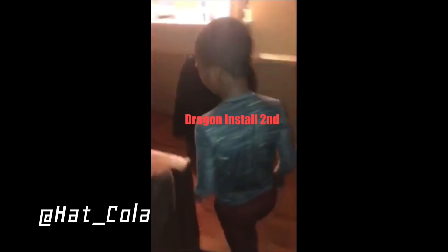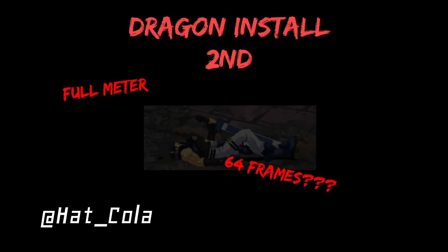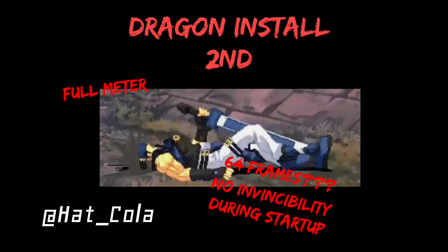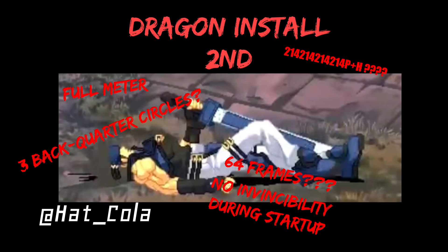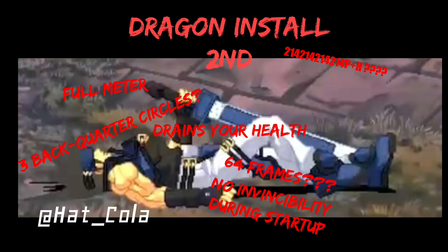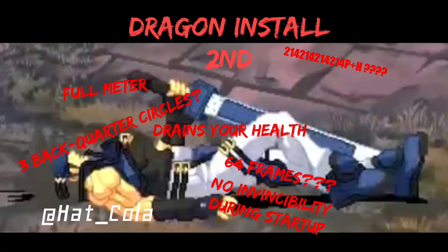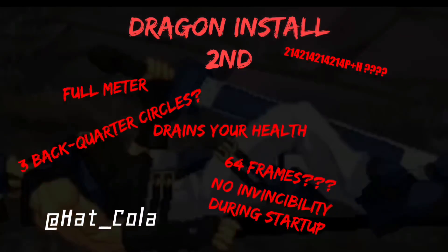Second, however? Brother, trash. It costs a full bar of meter and has over three times the startup of normal install. Mind you, it has no invincibility during it, the input is god awful — being three quarter circles into punch heavy — and its worst feature: it drains your health faster than you can dish out damage. It's literally voluntary blood rage but worse. Yeah, I don't know what Daisuke was on when he thought this was a good super.